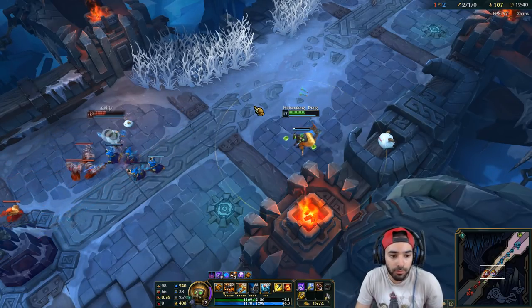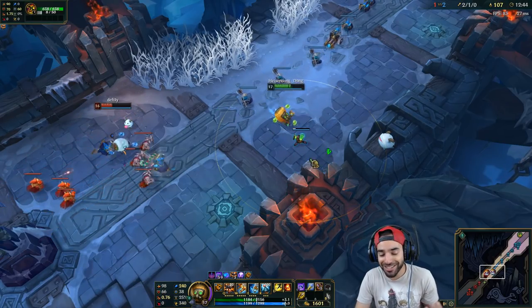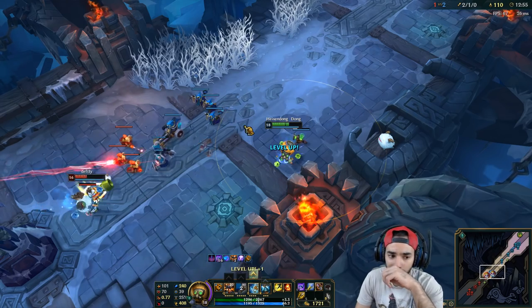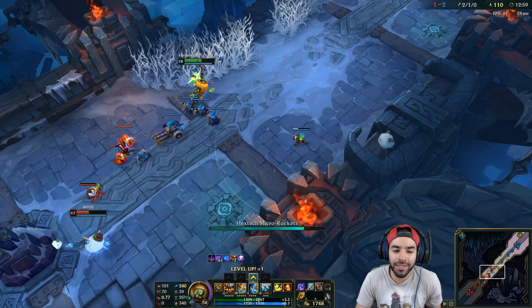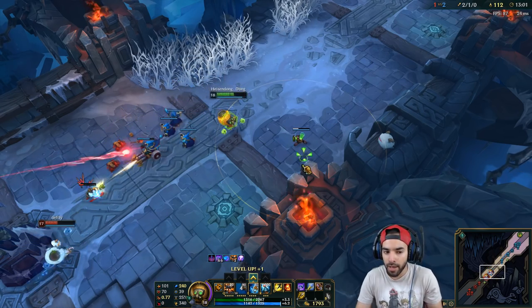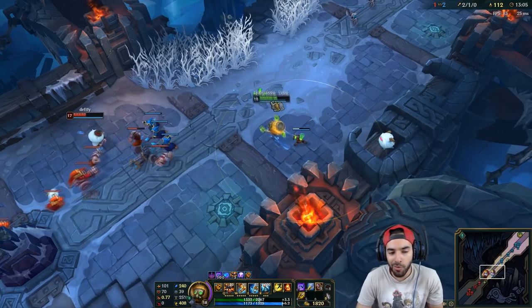Yeah, get Doran's Shield — you actually heal off the turret hit and then it's disgusting. Rylai's is a good second item for most matchups, you can't really go wrong with it. But if you have to go Zhonya's, go Zhonya's; if you have to go Banshee's, go Banshee's.